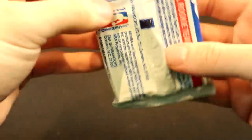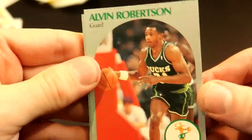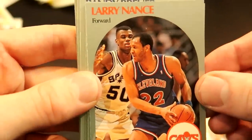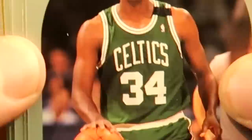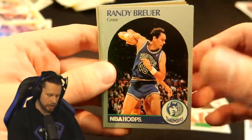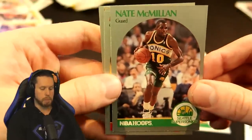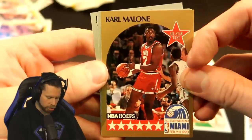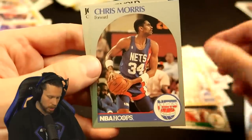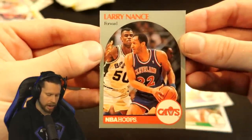We're going to open another NBA Hoops from 1990. We need some extra cards. Our first player is Alvin Robertson - no. Oh, Larry Nance! That's a good card, put that right there. Buck Williams, Kevin Gamble, Bob Weiss, Nate McMillan, Mike Woodson, Mitchell Wiggins - no relation to Andrew I think - oh my God, Karl Malone! The all-star Karl Malone - we already have him so we can't take him twice, that's a shame. Chris Morris, Ron Harper, John Sundvold. The only card I can take here is going to be Larry Nance.